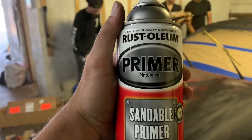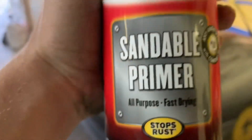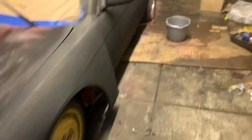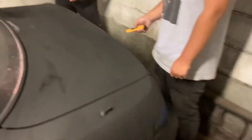So we're laying down the primer using Rust-Oleum primer, creating a base — sandable primer. We don't have enough primer for the Gears of War thing, so we've just been laying it down. I think we're going to keep it like this. It looks pretty good.